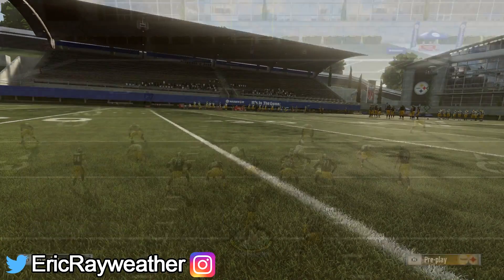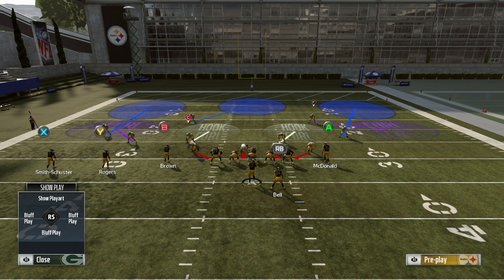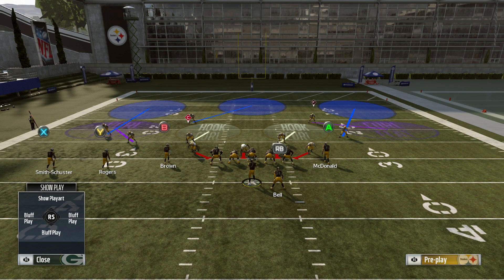The best zone in the game right now by far is the QB spy, and you're probably thinking, how is that possible? Well, I'm going to show you in this video. You put a defensive lineman in a QB spy and he will lock down everything over the short middle of the field, and he'll usually pick the ball off. You're going to see how crazy this is. You want to take a defensive lineman and put him in a spy.